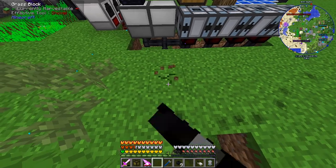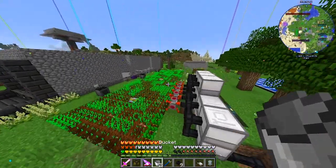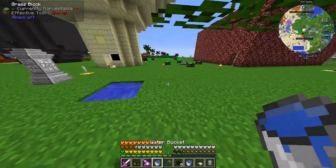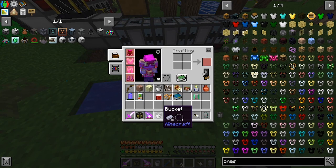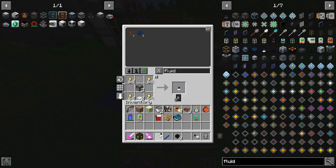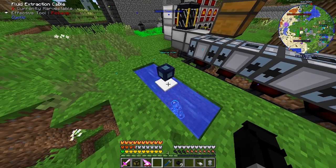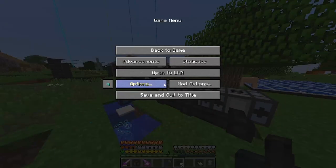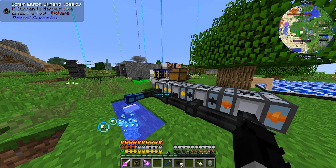Water is a fairly simple fix. We have two buckets and we have water over at the base. What I can do is use a fluid extraction cable — the same cyclic one — and place it here. Look at this, it's filling up. I can place these fluid extractors here and they should fill the dynamos with water infinitely. Infinite water, infinite power!